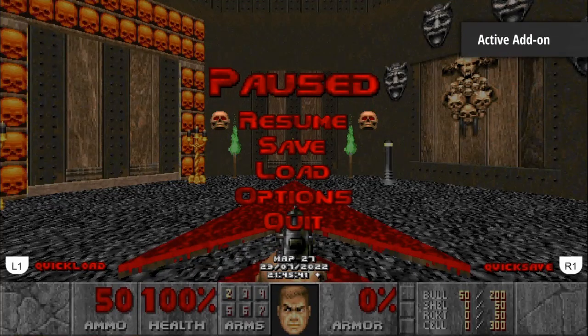Hey guys, I'm LarcoDoom and welcome back to Doom Zero. This is map 27 called The Junction and we are going to get 100% kills, items and secrets from a pistol start.